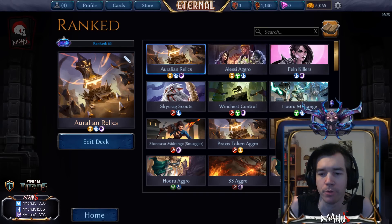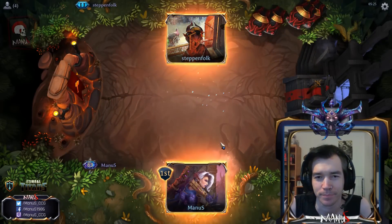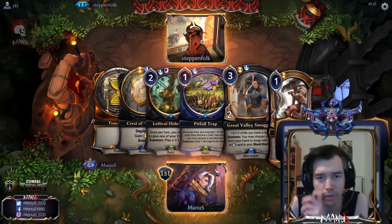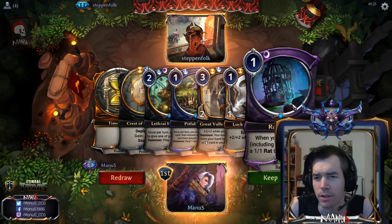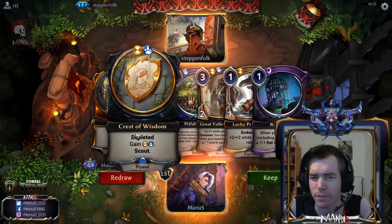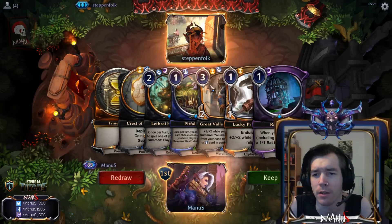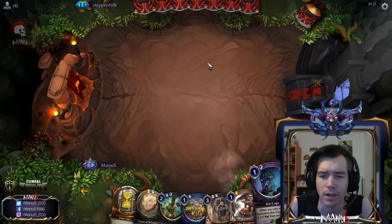We are back again with game number 3, let's roll. We got our third opponent, Steppenfolk, and we have a pretty decent hand. We need shadow, but I think the hand is functional enough without it for now, and Crest will help us find both a third power for this and/or a shadow for these, so I'm game.